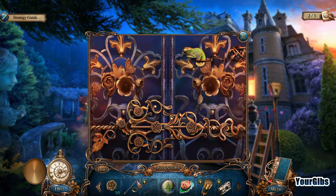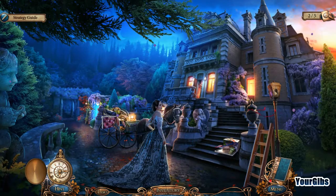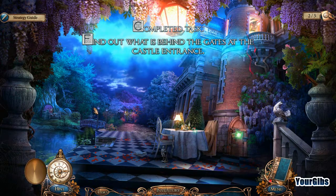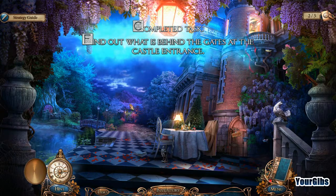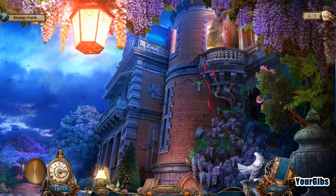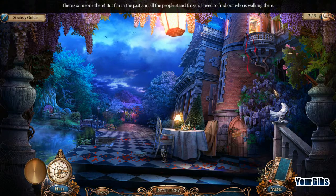Let's go to the garden and find out what's behind the gates — castle entrance. So we are in the garden, and there are those statues. Hey, who's up there? There's somebody there, but I'm in the past and everything is frozen. I need to find out who is walking there.